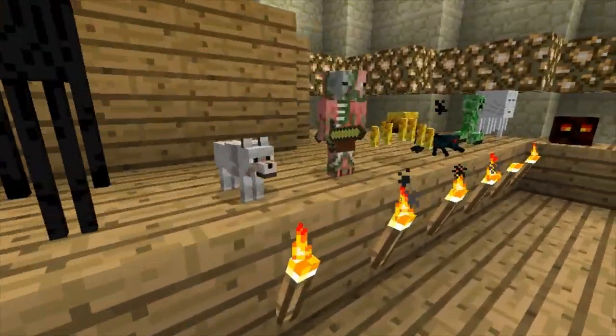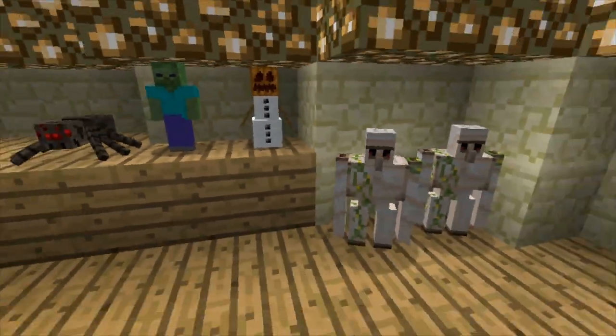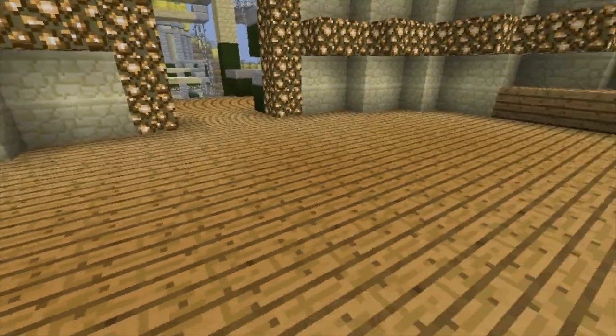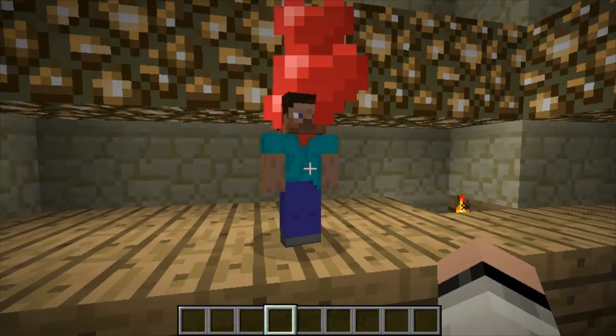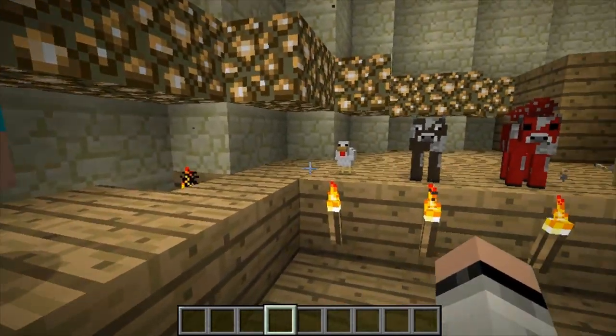Now as you see right here, I've placed down every single stuffed animal that is within this mod. When you right-click the stuffed animal, it'll have a custom sound effect that will play that suits the actual mob. So let's go ahead and listen to these mobs.